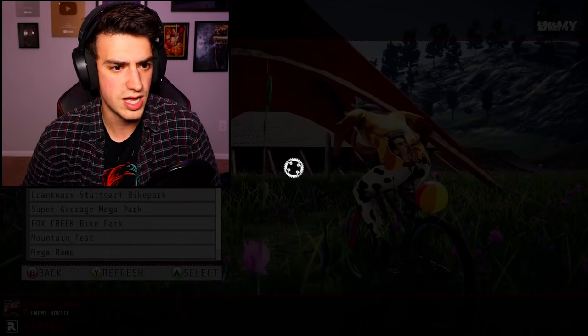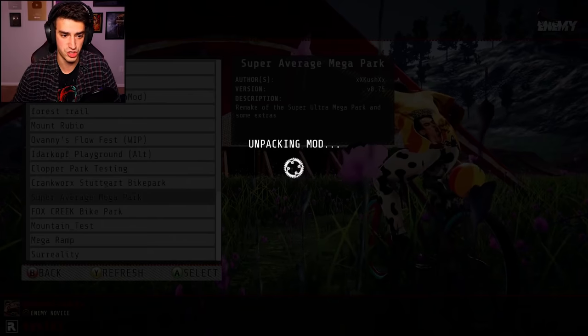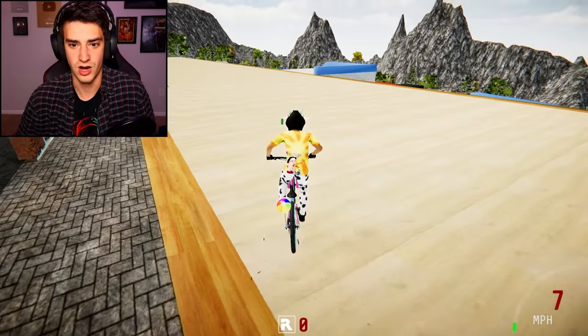Let's go to some of my favorite modded maps. We got to start with Super Average Mega Park, which is Super Ultra Mega Park from Skate 3 except someone put it in Descenders. Heck yeah, dude. All right, here we are.